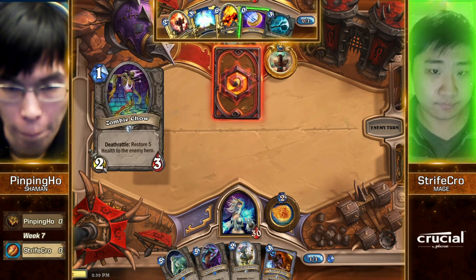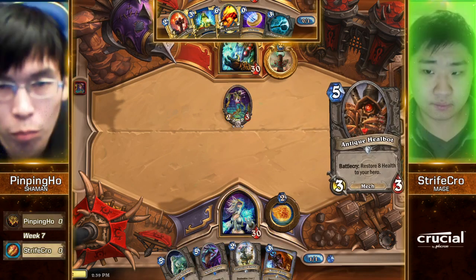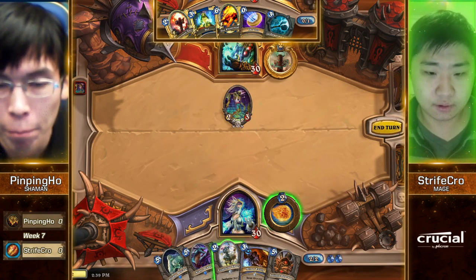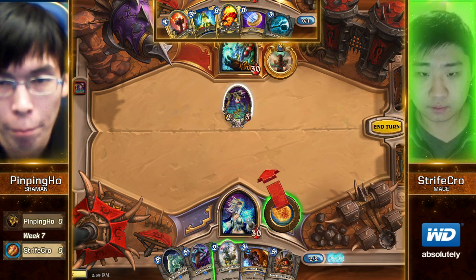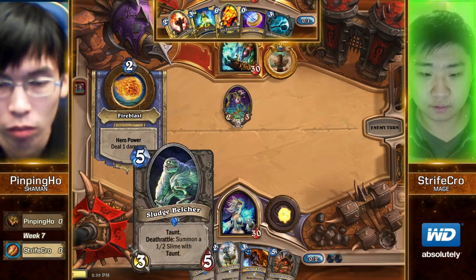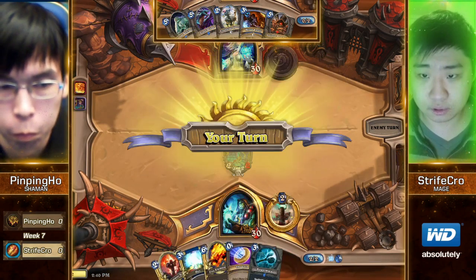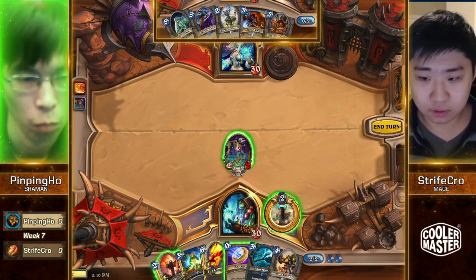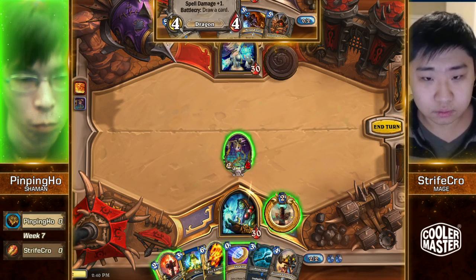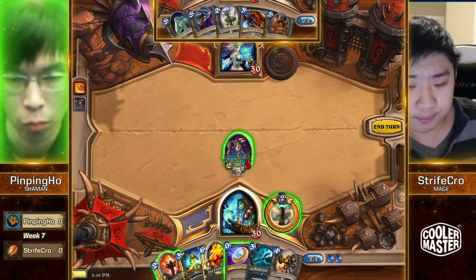Hex isn't bad though. So this is the deck that we saw from Pingping Ho yesterday too. He has Power Mace — a card that a lot of players thought would be really good. The fact that Shaman can't really support Mech that well compared to other classes. Then again, you don't need to flood your entire deck with Mechs if you just pepper it with some cards here and there, like Piloted Shredder and Harvest Golems. He actually still has a pretty effective weapon.